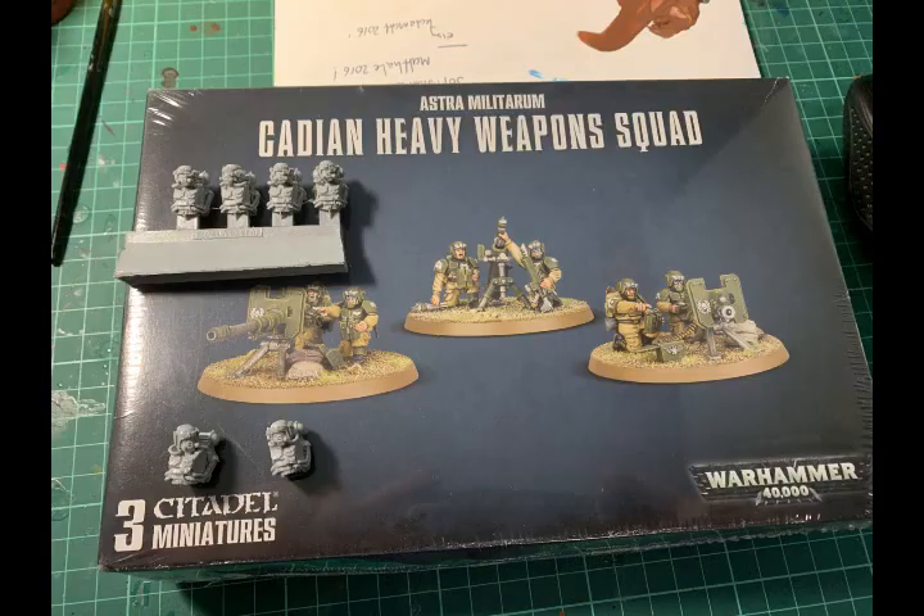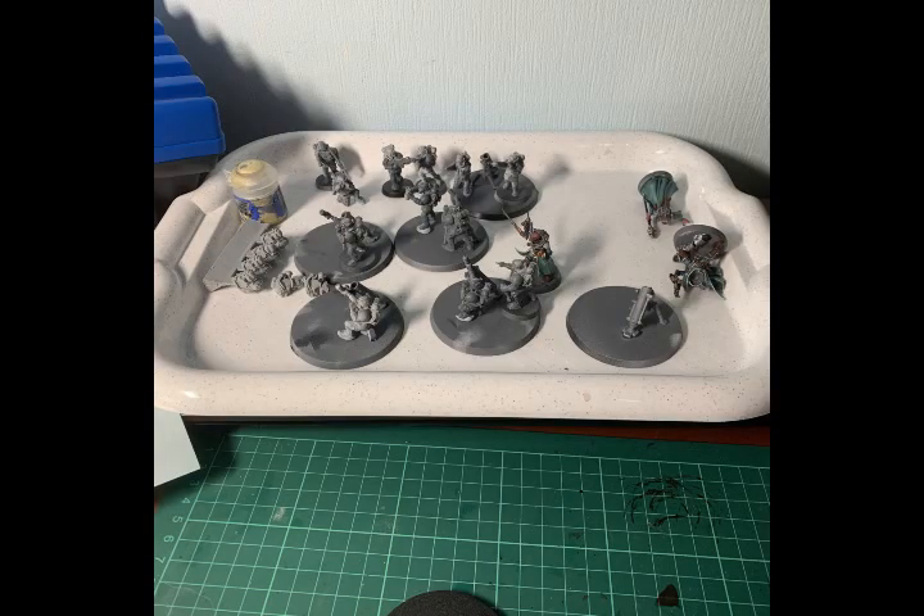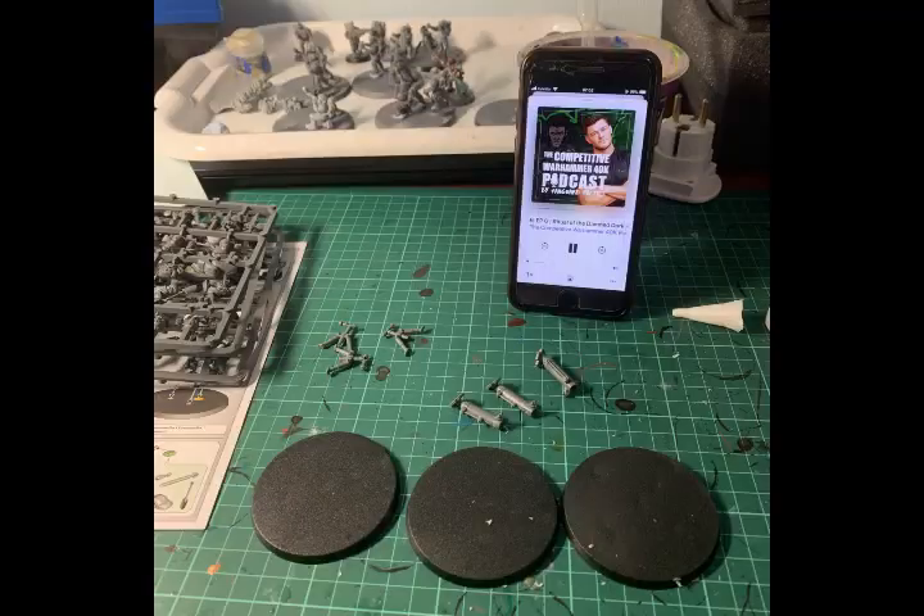First of March and the army is really starting to come on now. I had to add a bit more long-range firepower with the mortar teams — three teams of three. I'm using the Cadian Hostile Environment Troopers from Forgeworld; that's where the resin bits come from. Just to add a bit of firepower so you can hit stuff that you can't see.